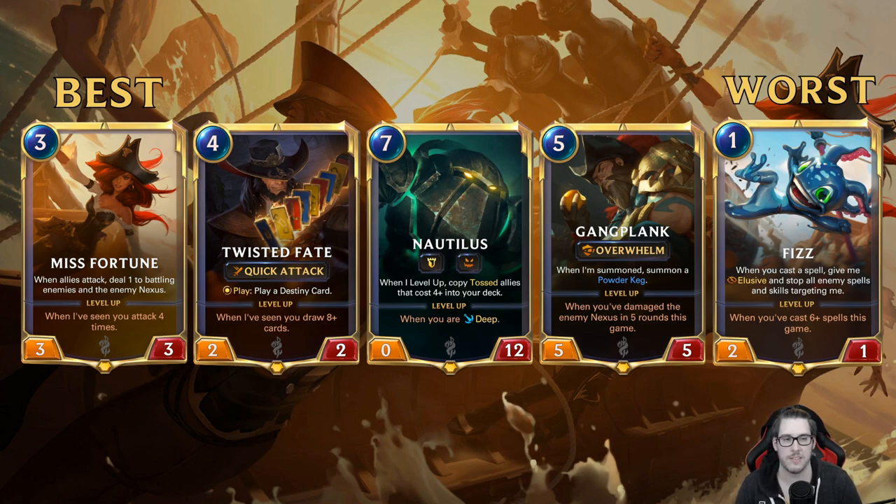Miss Fortune still gets the overall best pick because of how the meta has been shaping up this first week. She's a general good aggro card, and the entire theme plays around the plunder mechanic, which wants you to deal damage to the enemy Nexus — she does exactly that. Beyond that, Twisted Fate is a very very close second because of the utility the card has.